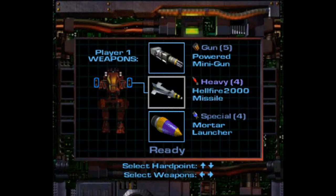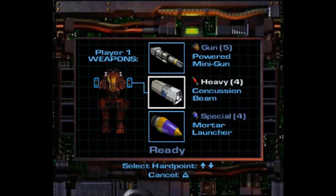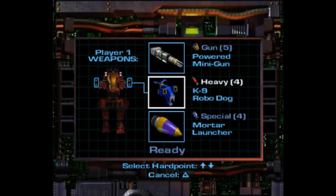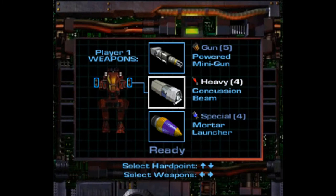Hellfire missile — hellfire missiles are rubbish. Concussion beam is very good, I like the concussion beam. Hyper velocity rockets, they're okay but nothing special — very similar to the hellfire if I remember right. Canine robo dog — I love the K-9! It is essentially a robotic dog that chews up your enemies, fired out of a cannon. Concussion beam or canines? Let's think about a special weapon for now.